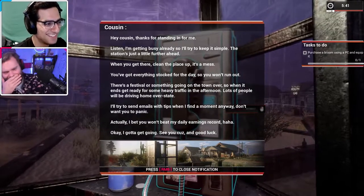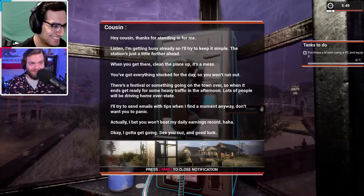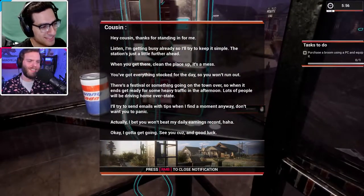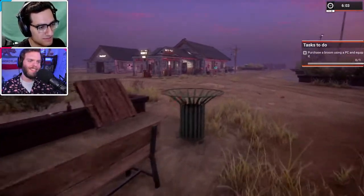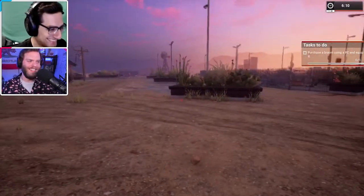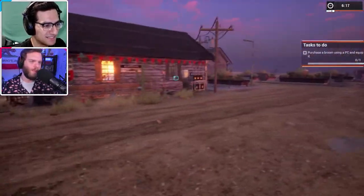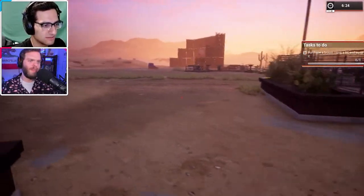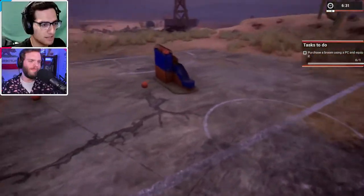We hear our cousin thanking us for filling in, saying to go in and clean up the place - it's a mess. We're just helping our cousin. This intro is cool. Let's go ahead and take this money. Look at that trash can - that is the biggest one I've ever seen! We can see through walls, that's a really handy skill as a gas station operator. What is this little area? Is that a basketball court?